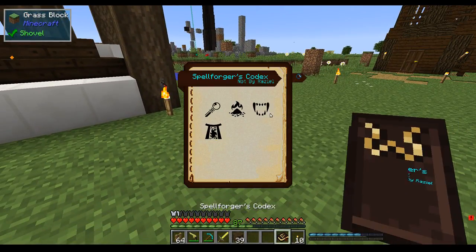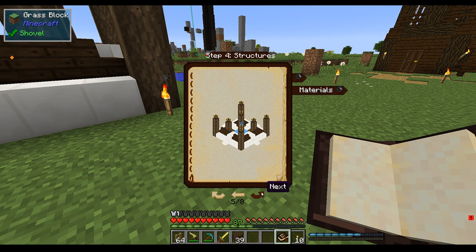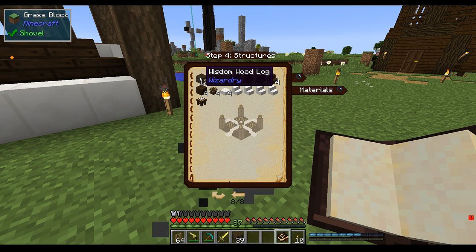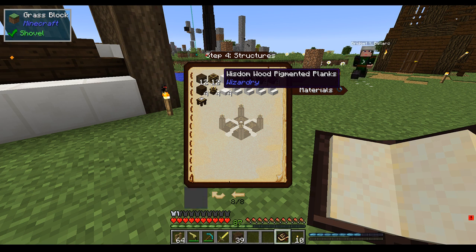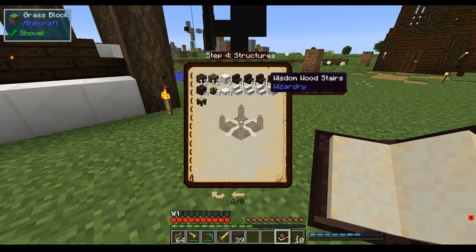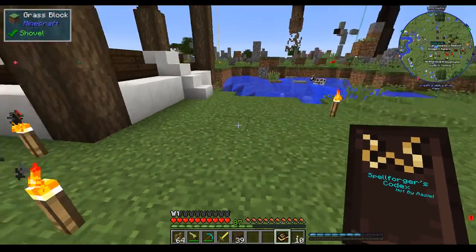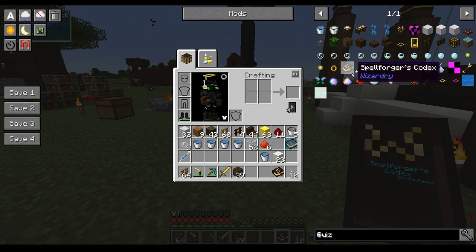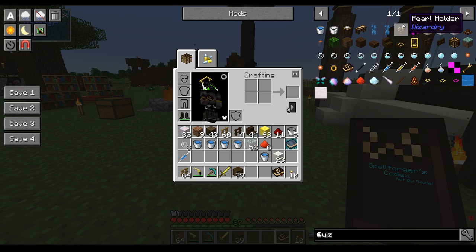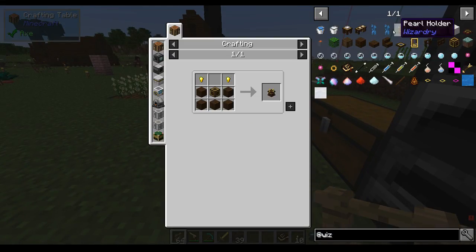So while we're waiting, let's look at this. It requires some logs, wisdom wood with pigmented planks, four pearl holders, a crafting plate. We'll probably pick a spot for it right over here, set down the crafting plate, and then I will collect the materials off camera.